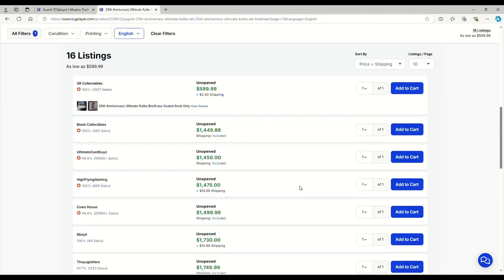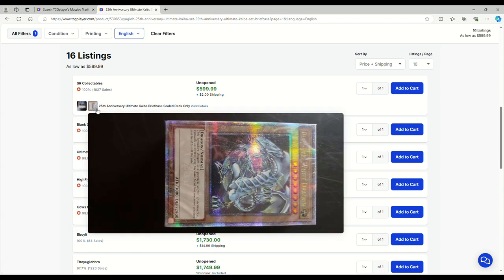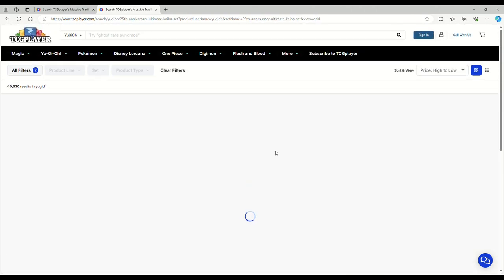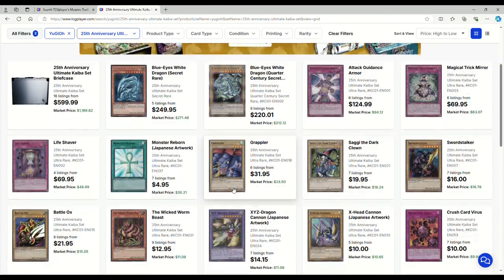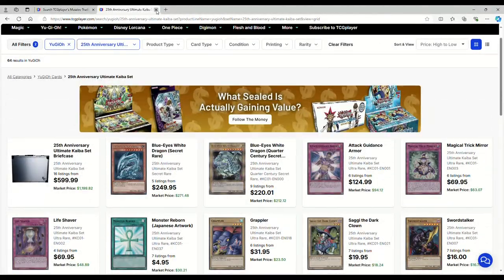Looking at the Kaiba Briefcase — these were up to about $1,700. There are a few more listings at $1,500. Or you can pay $600 just for a sealed deck, which is actually kind of a steal for a sealed deck because it's really worth over $1,000. In case you're new to the channel, we're always checking this because I've made so much money off of this. It's crazy: $250 for the Blue Eyes, $220 for the QCR, $125 for Attack Guidance Armor, $70 on the Trick Mirror, $70 on Life Shaver, $32 on the Grappler. Like, if you bought into this at $400, you made so much money.